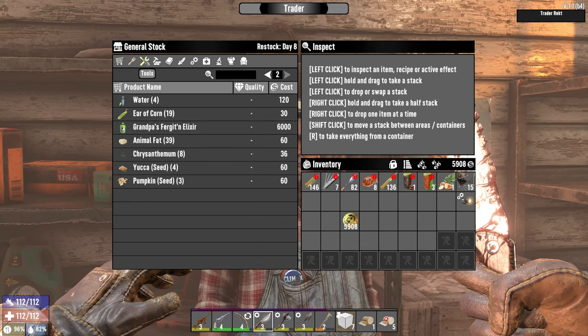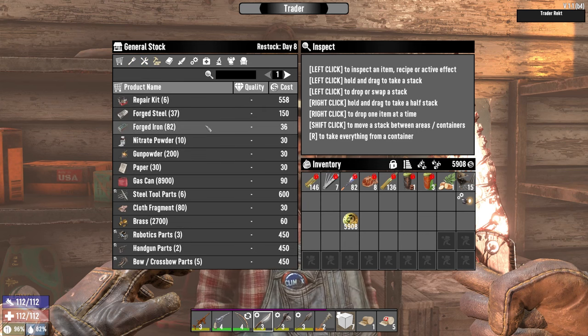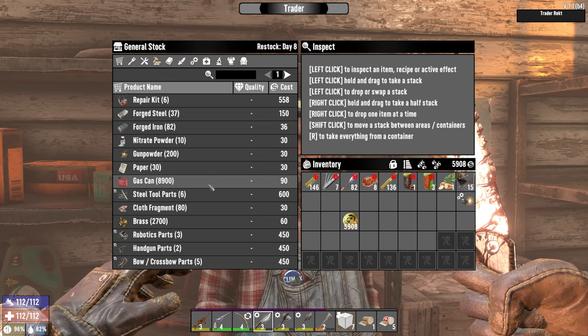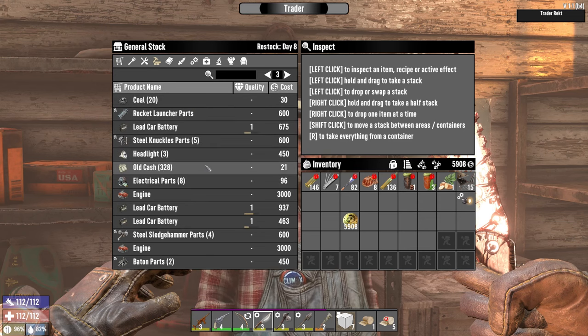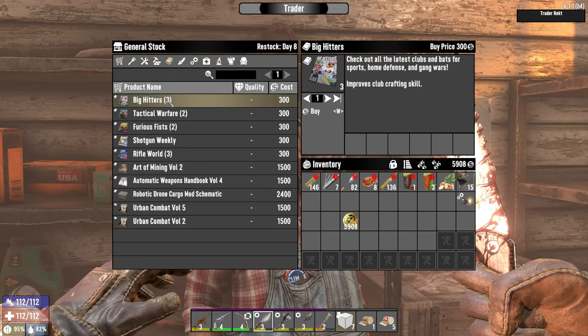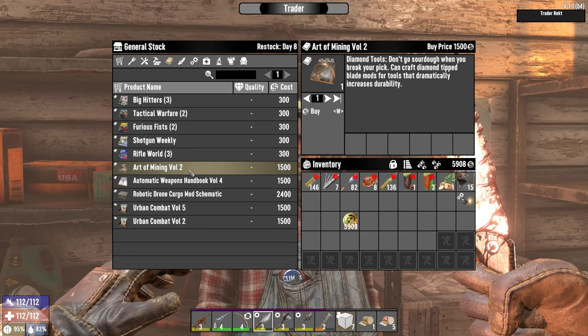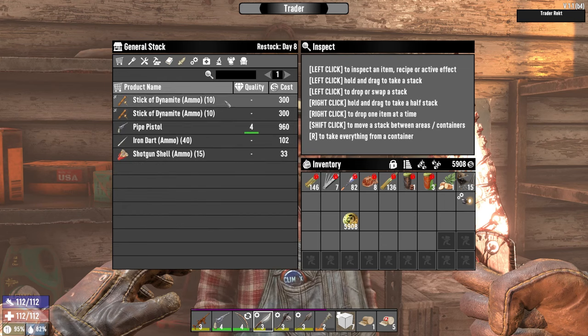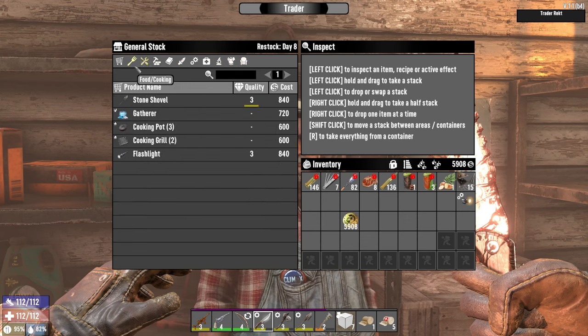Let's see what we can buy from this place. Wouldn't be a bad idea to buy a gatherer as well, but let's see first. Brass. Cement — I don't have cement so I'm not going to buy. Forge steel, repair kits. Big hitter club — we don't have tactical. Stick of dynamite. Wheels — let's take the gatherer.